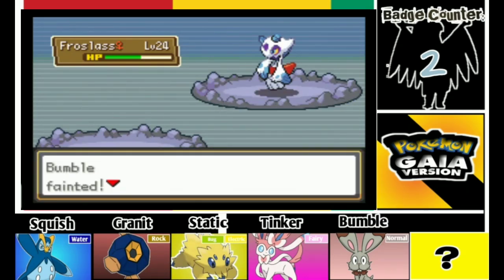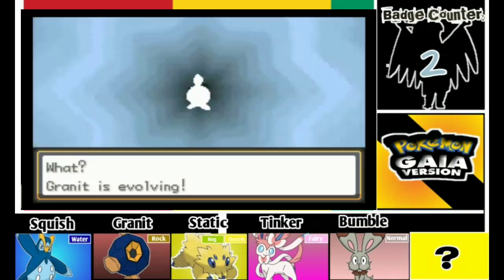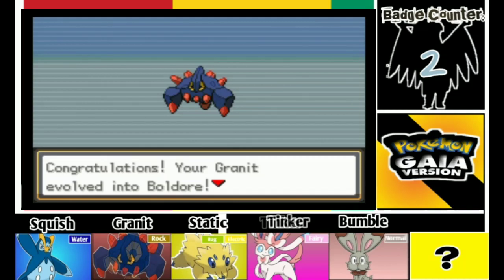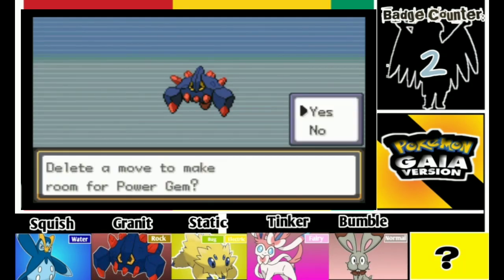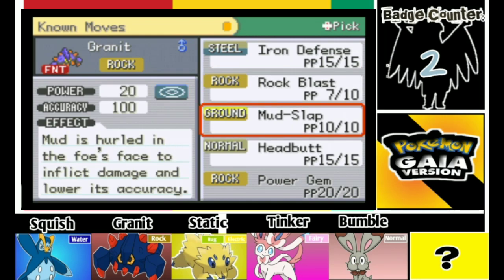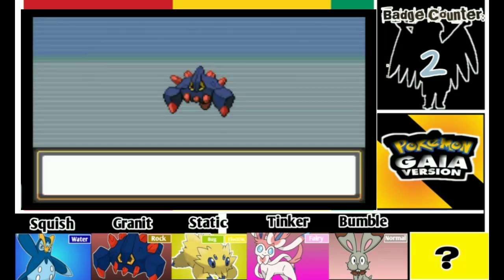So we're gonna pay back. Granite is evolving — that's so cool! Now we can get a Boulder on our team. Granite has evolved into Boulder and it's learning Power Jump. Let's remove Iron Defense because we really don't use it that much. Let's go and battle Yunice again.